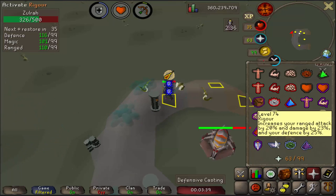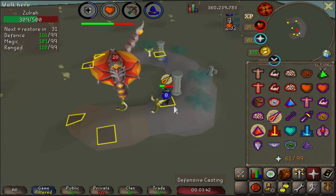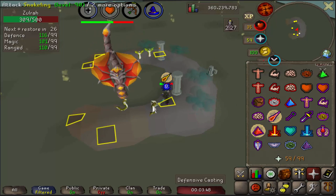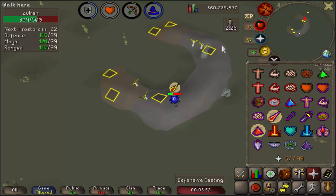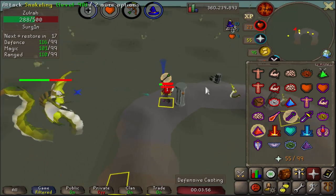Switch to your Magic gear, throw on Mystic Might, and attack from right here. I'm leaving on Protect from Magic because it does prevent the Snakelings from hurting me. After the two attacks, make your way over to this safe spot, put on Protect from Range, and continue to attack.